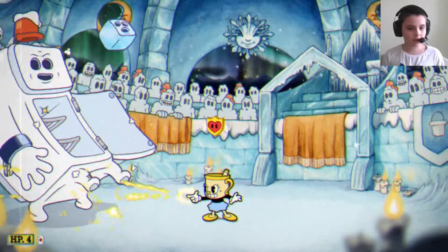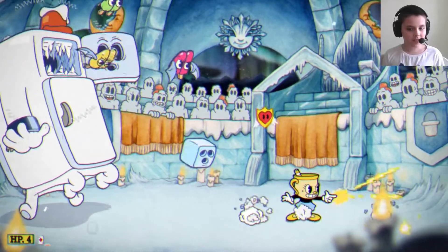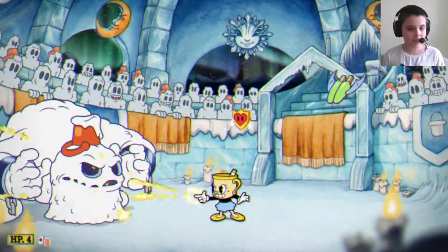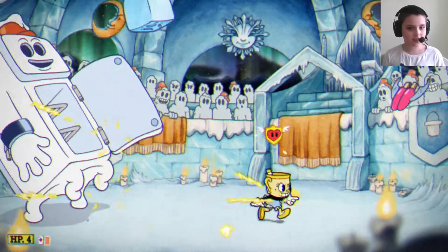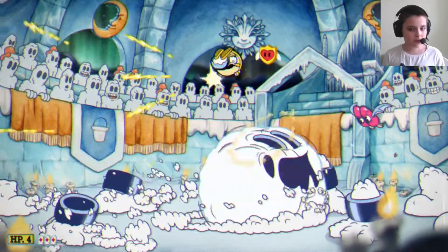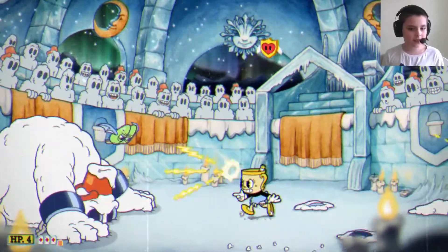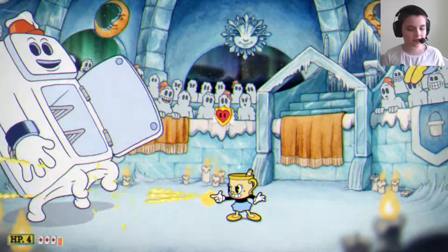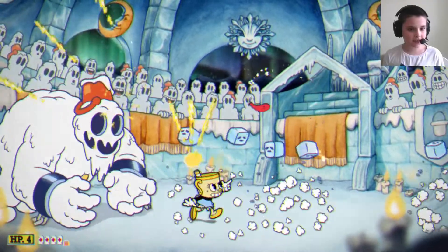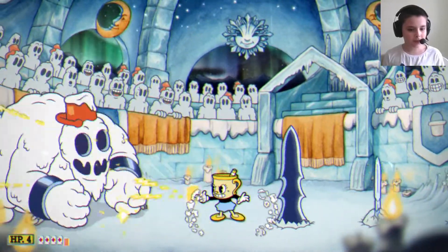Now his special Snow Golem thing appears. It can fire swords, and they become a freezer which fires ice cubes at you. The big ones separate twice, the medium ones separate once, and the small ones just get destroyed when they hit the ground. So I want to dodge them — they always appear in this phase, so you can actually destroy them all before they become a problem.